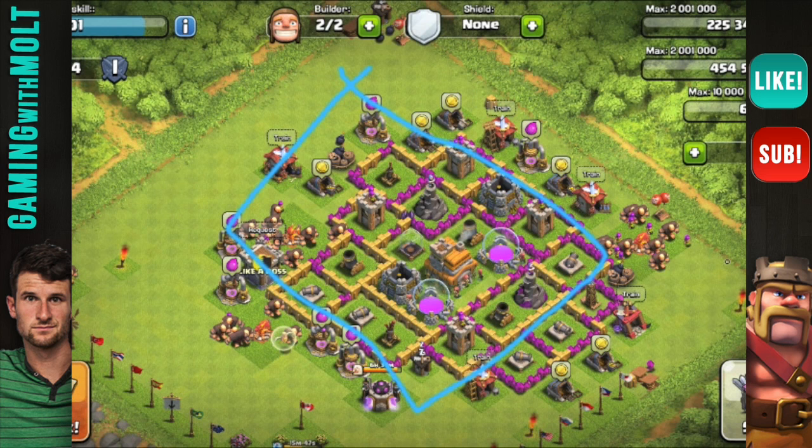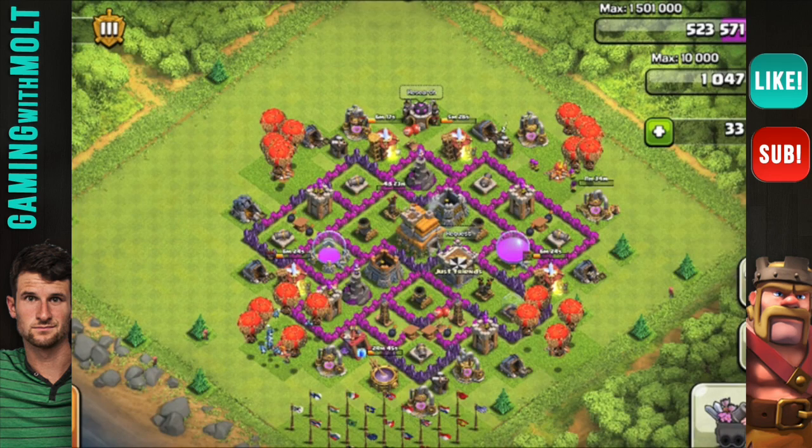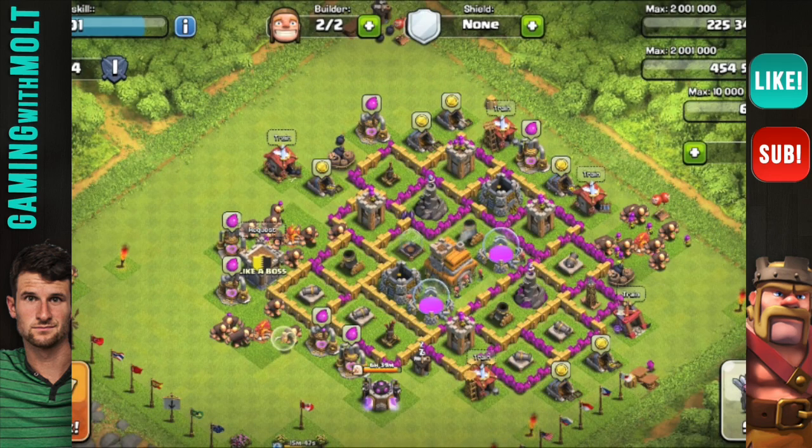Once you get to 1250 trophies, kick your Town Hall out of the middle and bring your clan castle — which I always say is very important — right into the middle and build around that. Check out some of these other bases: I really like Mr. Henley's base and James's base. Try doing one of those layouts. Overall you're doing a good job upgrading your defenses, but your layout definitely needs to change.